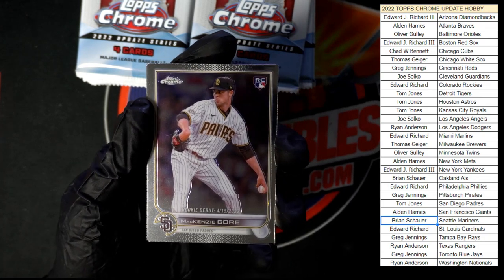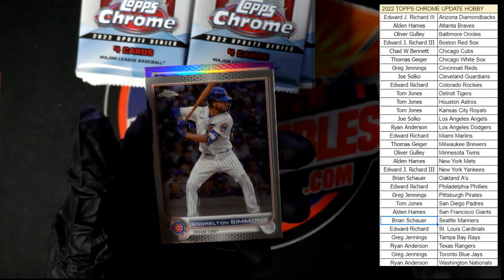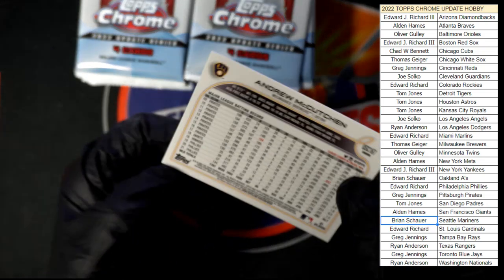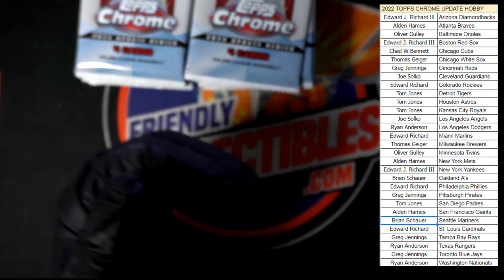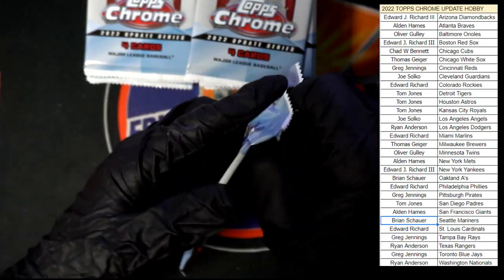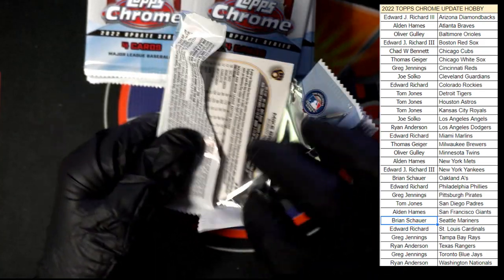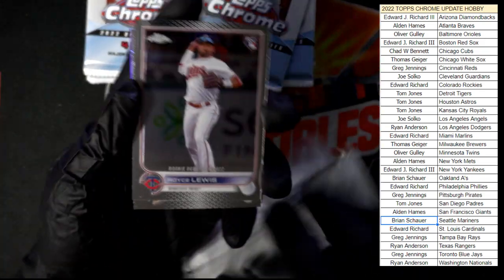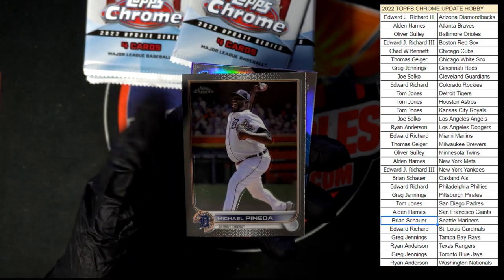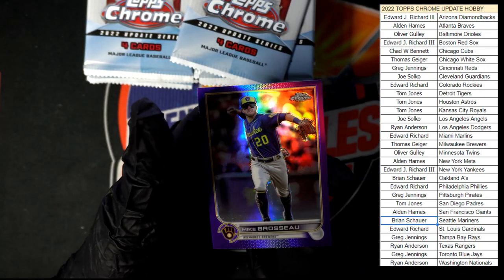We got McKenzie Gore rookie, Cole Sands rookie, Simmons, and a purple McCutcheon. Next pack: we've got Royce Lewis rookie debut, Pineda, MJ Melendez Generation Now, and purple Brusso.